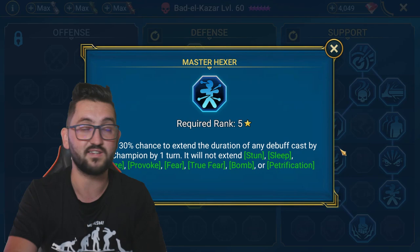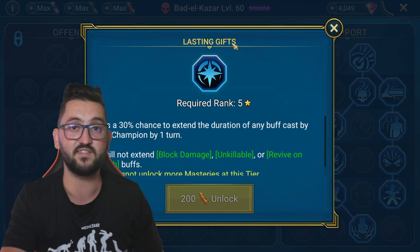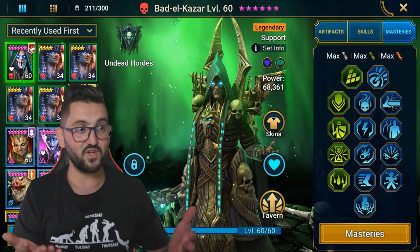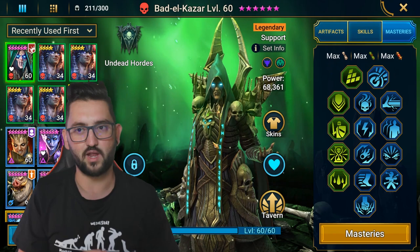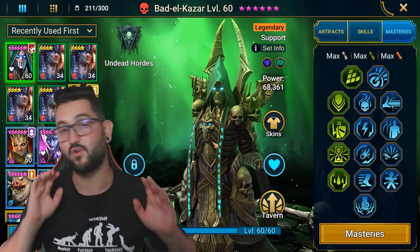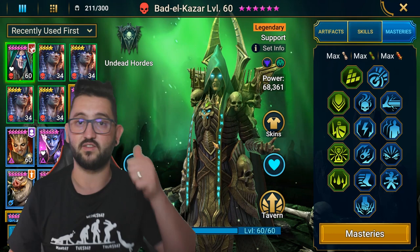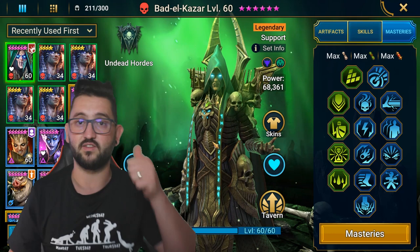For the tier 5 mastery I took Master Hexer for a chance to extend those poisons, and Spirit Haste because I knew he wouldn't be the fastest and people would die. If you prefer, you can take Lasting Gifts instead for a chance to extend continuous heals. So to wrap up: after testing every single set — regen, relentless, reflex, immortal — the best set for Battle Kazar when soloing dungeons with food champs is 100% the frenzy set. Thanks for watching, hope this was helpful, and I'll see you in the next one!